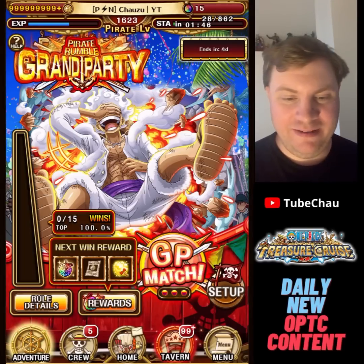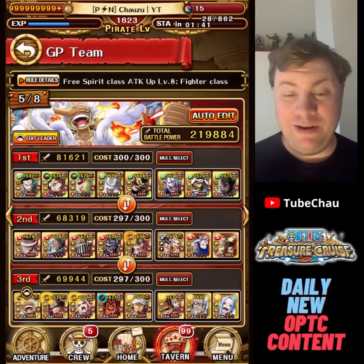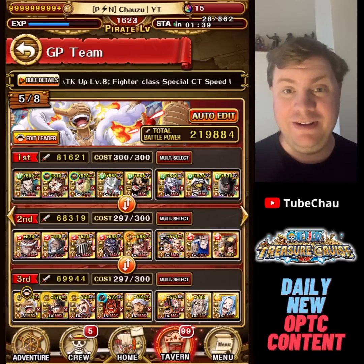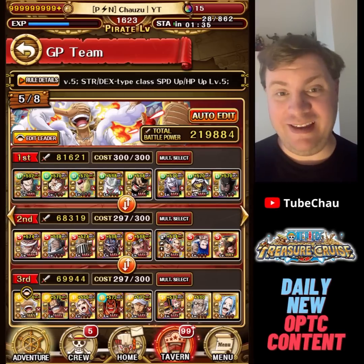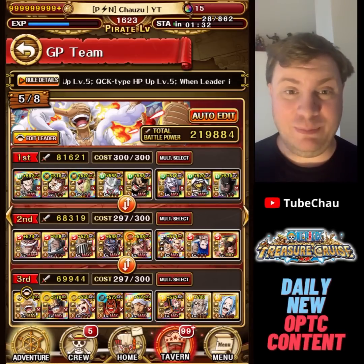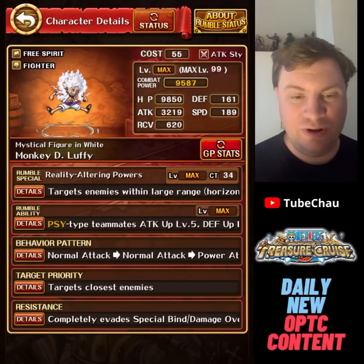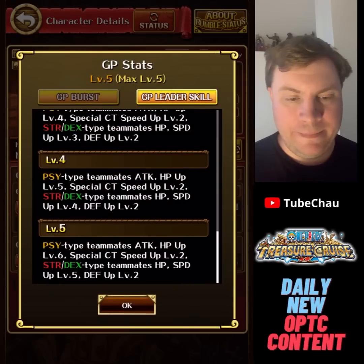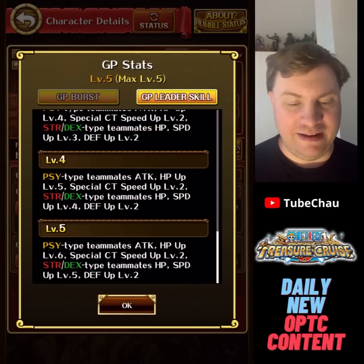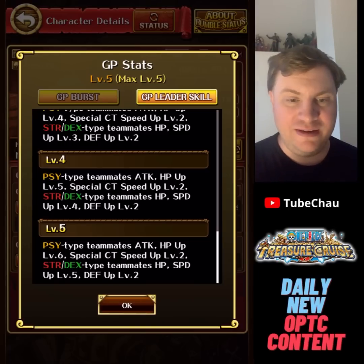I made a team to try out Gear 5 as leader. Grand Party might be the mode where Gear 5 shines the most, which is to me a bit sad since I don't really care about PvP in general and GP specifically. Let's rehash what Gear 5 Luffy does in PvP — he buffs Strength and Dex.